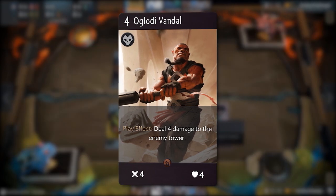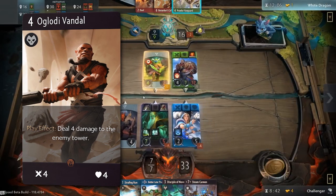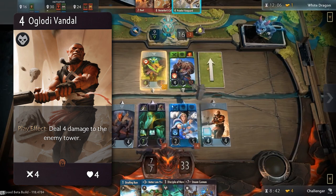Take a Gloady Vandal for instance, which deals 4 damage to the enemy tower upon being played. Your opponents may not be ready for this attack, and their towers will suffer as a result.